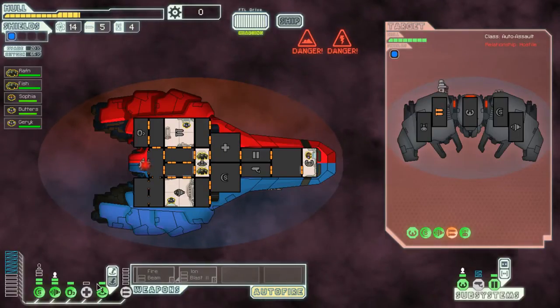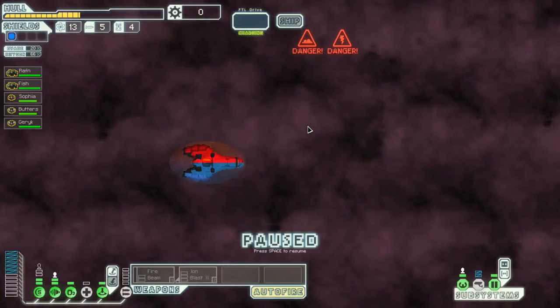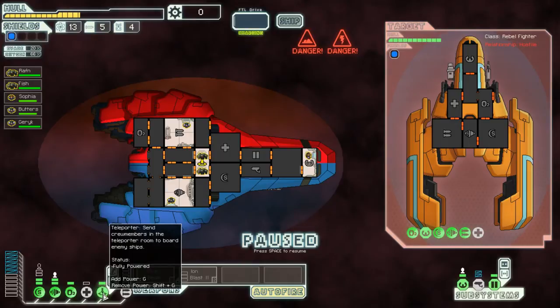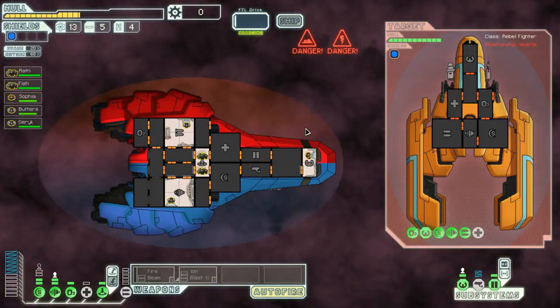We gotta turn the teleporter off, although it was warming up. We really need an encounter where we can do something like this one. They have a... there's nothing I can do. If I turn everything off I can get through his stuff to turn his med bay off. Part of me wants to send the humans over, run them around in a circle, and then send the rock man into their shields so the humans can take out the med bay — but they'll probably have to fight someone else. Nah, it's not worth it — by the time that all happens, we'll be able to leave.